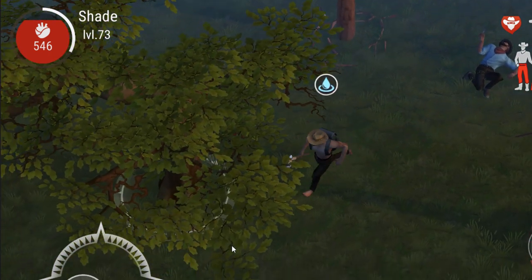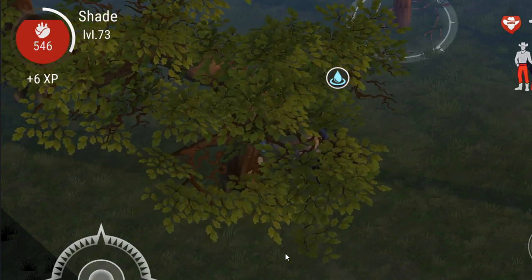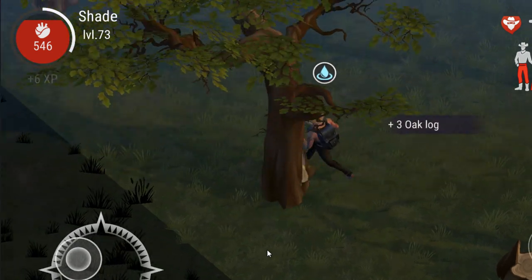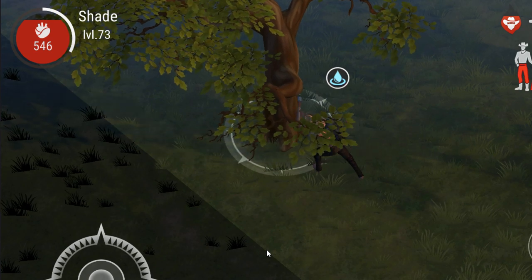Hello everyone and welcome to this week's Westland Survival news video. Today we're covering the latest update to hit the stores for the game, version 0.12.1, in which the devs have added a whole host of new traders in the town, as well as multiple balance changes and bug fixes.